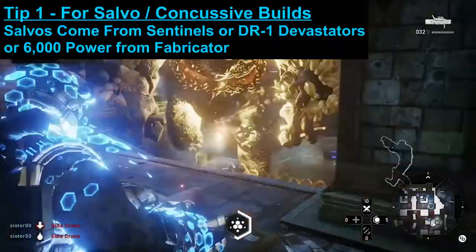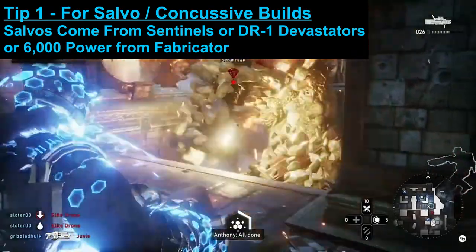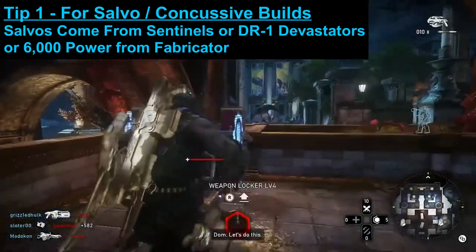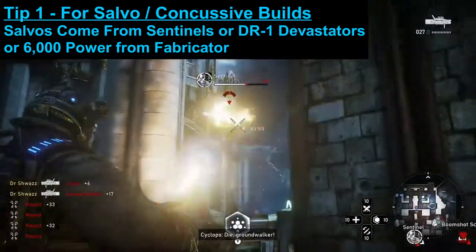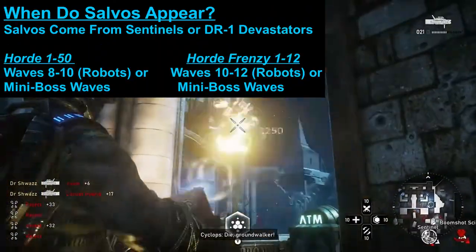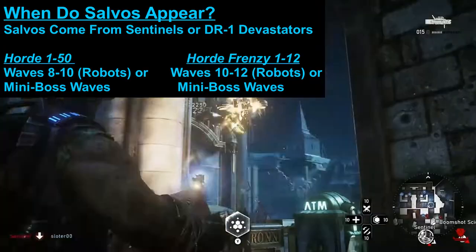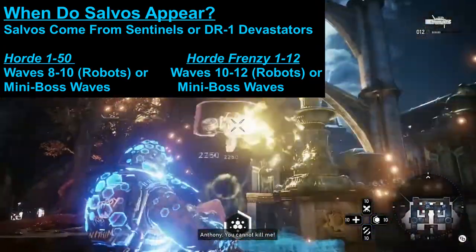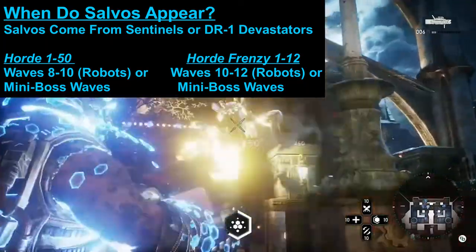Tip number one: if you're running a salvo stun build and you pull Sentinels as a mini boss, you can load the Salvos onto a locker. They also spawn on robot waves 8 through 10 from the DR1 Devastator, so you can get Salvos that way too to avoid buying them from the fabricator. In Horde Frenzy it's different because you start with more power, but this tip refers to regular Horde.